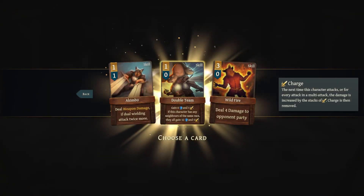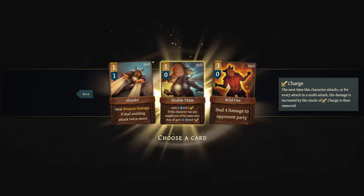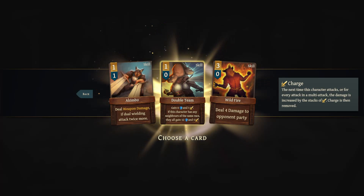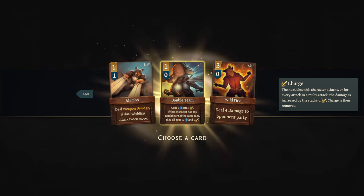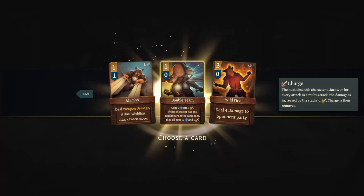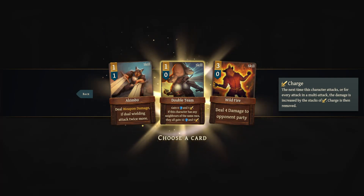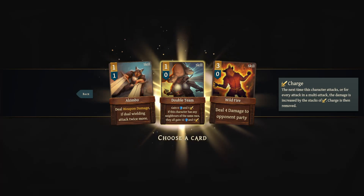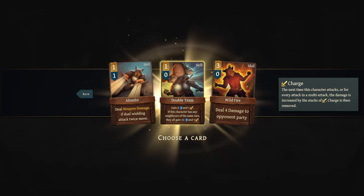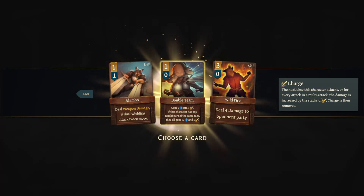At the end of the fight we gain a card. We're seeing a dual wielding ability — it uses willpower but is extremely effective; if you have that hammer that's nine times three, 27 damage. Double team: if you hire people of the same race, say three mice, double team gets crazy effective. Normally it just gains six shield and one charge, but if the character has any neighbors of the same race they all gain 12 shield and five charge. So if one of them has an attack that does four times three, that goes from 12 damage to 27 damage. Wildfire would do nine damage to each member of the opponent party.